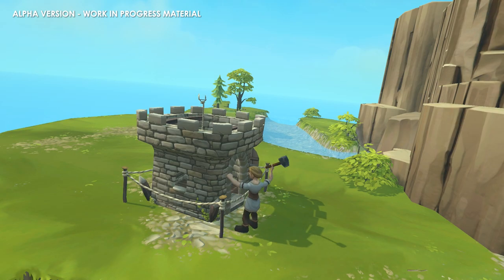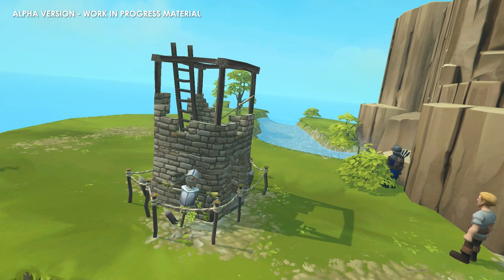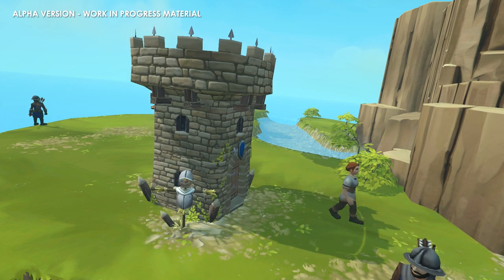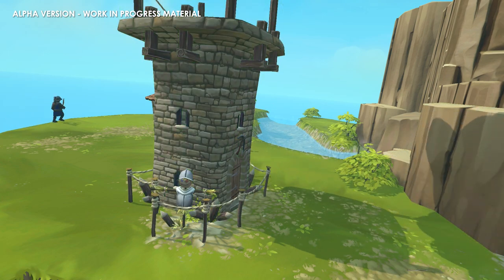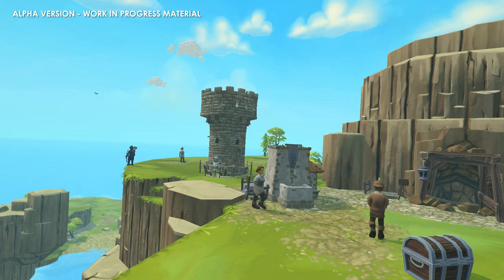Most buildings have different upgrade levels and construction steps, which you can see here for example with the barracks, where you can produce new types of military units. And you will need those military units because not all characters that you will meet are on your side.